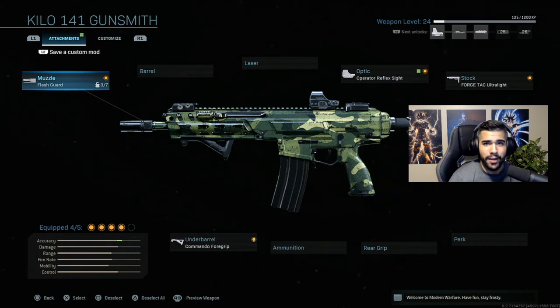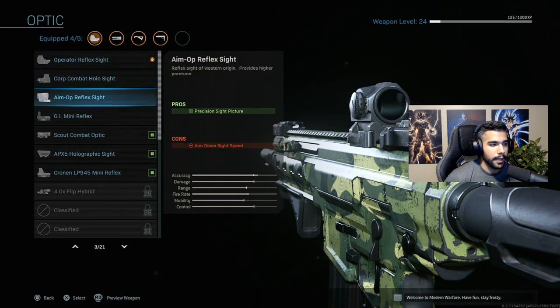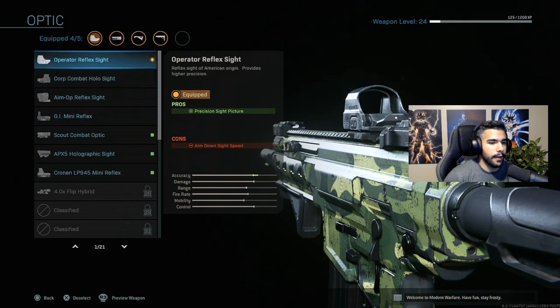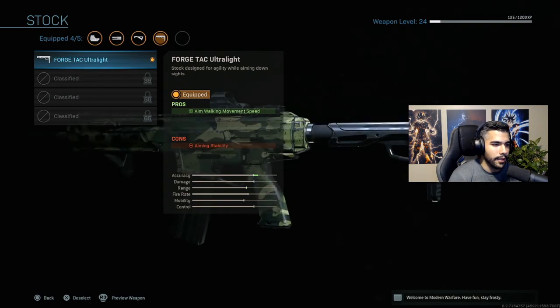I have the operator reflex sight — I think this is the best one out of the three you unlock around the same time. The mini reflex is my favorite overall, but you unlock that a little later, so once you do you can swap it in. I put on the regular reflex sight for now. Then once you unlock the flash guard, I kind of like it — it's nothing crazy but you have the attachment slot, so might as well use it.